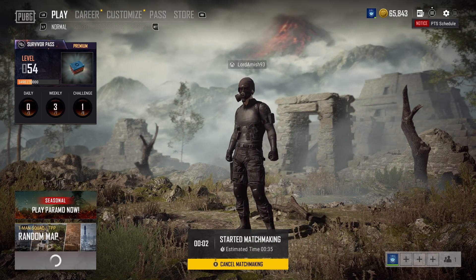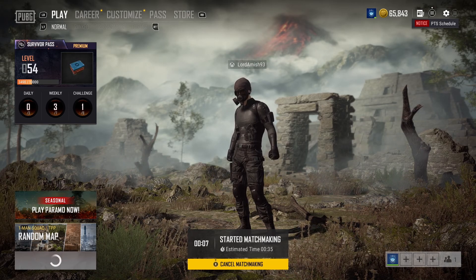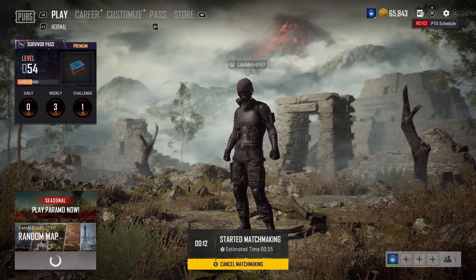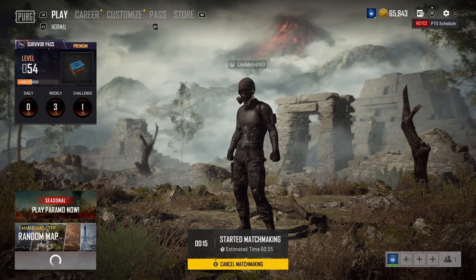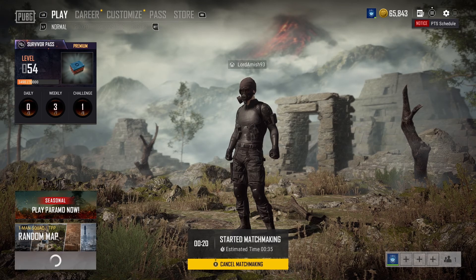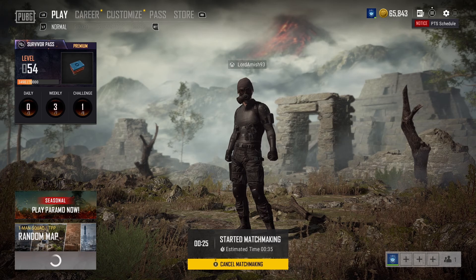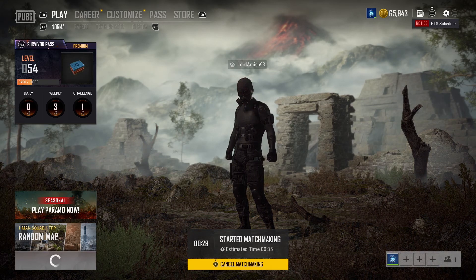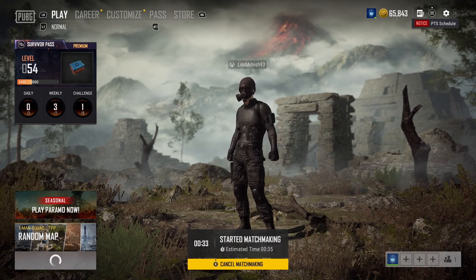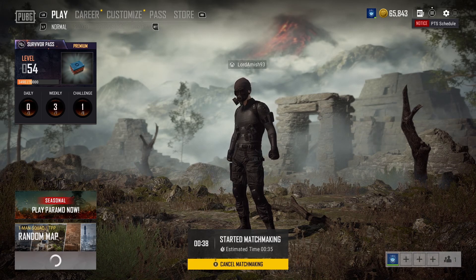What's up everyone, Lord Amish here, going to be talking about the current PTS that's going to be coming out to live servers soon for PUBG. We've been given Paramo, a three by three dynamic map — the smallest map out there for PUBG. With it being dynamic, that means there are some locations that are going to change.